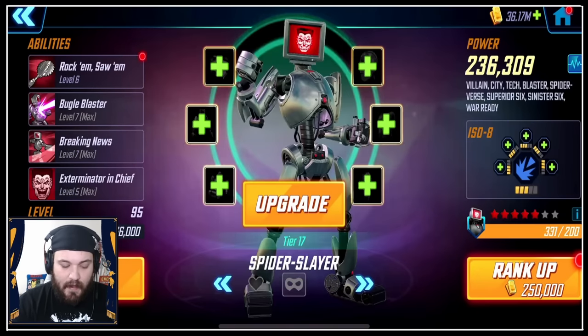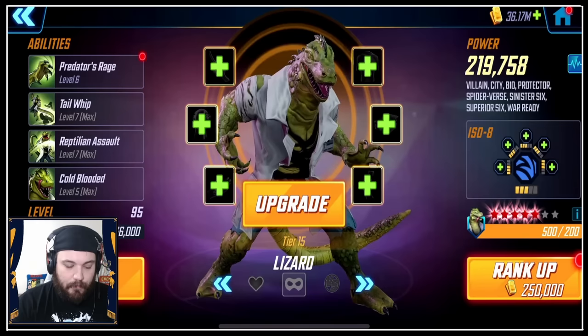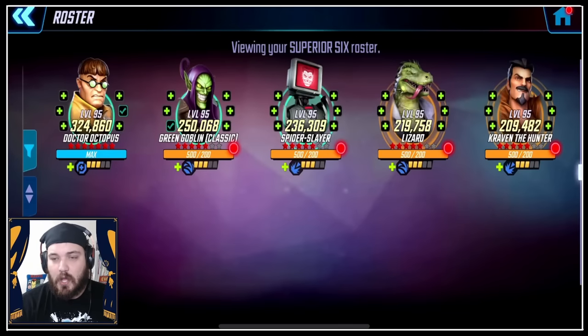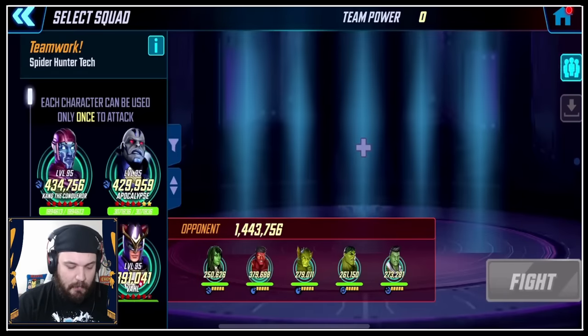For T4s: Doc Ock has everything, Green Goblin has everything, Spider Slayer has everything but the Basic, same with Lizard, and same with Kraven. We'll have infographics for all these characters coming out when the patch goes live. Let's get into it — let's do some Cosmic Crucible attacks, starting with this Gamma team.